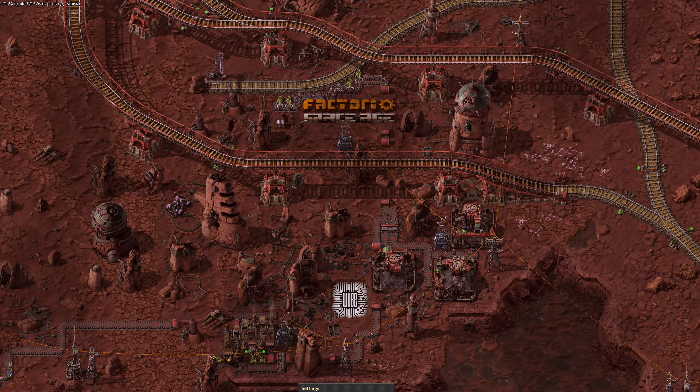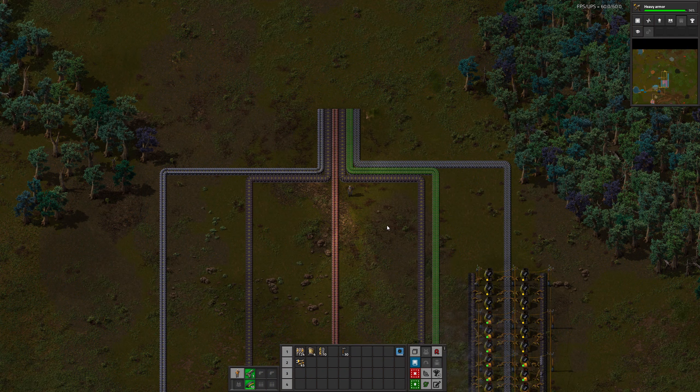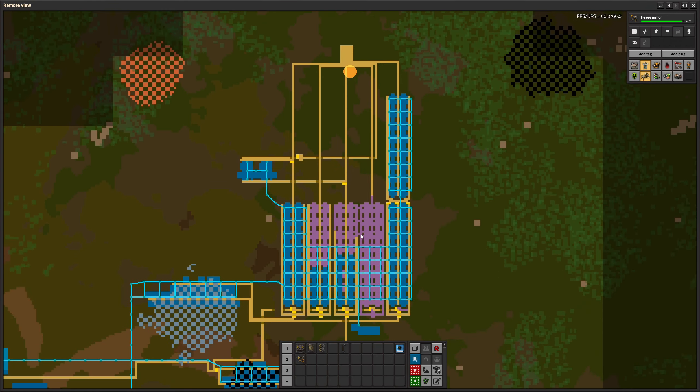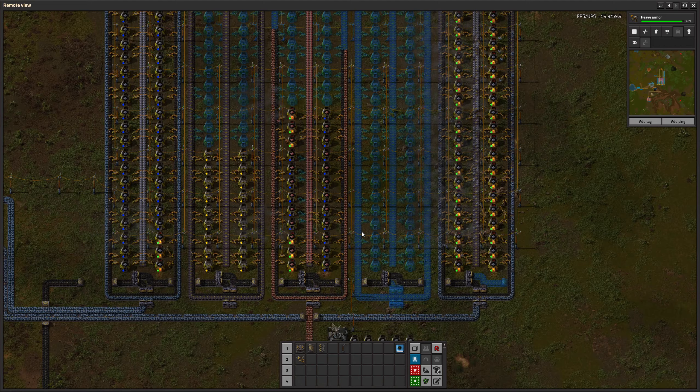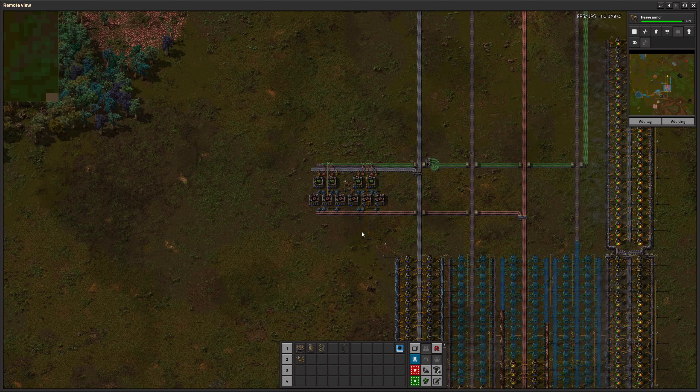Right, that's enough waffling, let's jump straight into it. This was the state of the base where we left it. We've got the plan for iron, copper, some steel, and space for some green circuits.